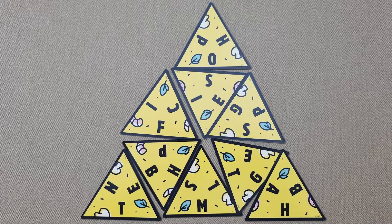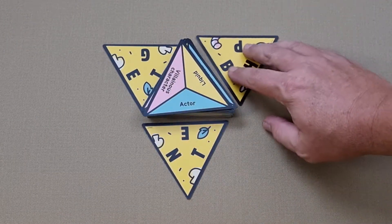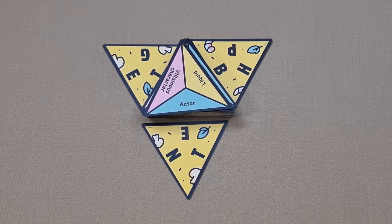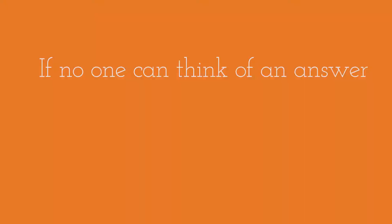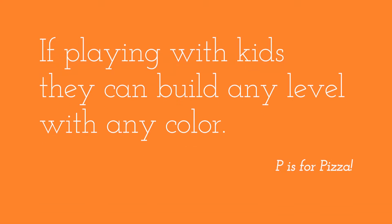After someone gives a correct answer and takes their pizza card, you take the top category card, flip it over, and use it to replace the card that was just taken, and the game continues. If two players shout out the answer at the same time, neither wins the card and the round continues. If no one can think of an answer and all players agree, take the top category card, discard it, and then continue the round.